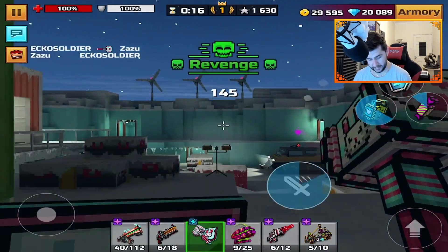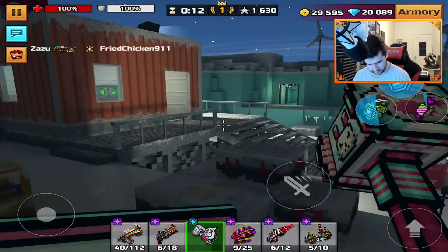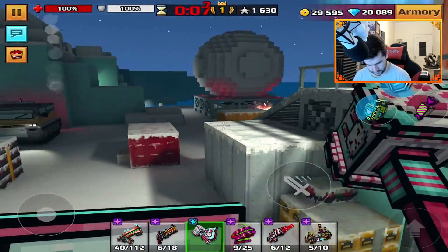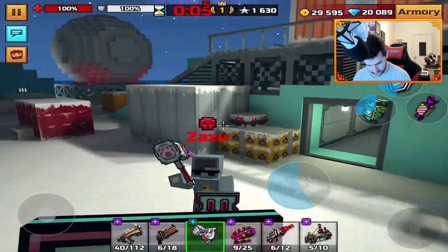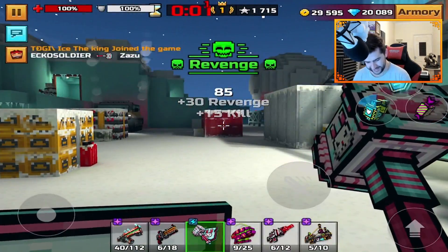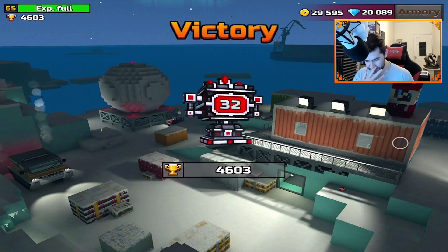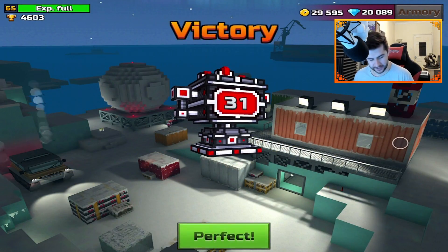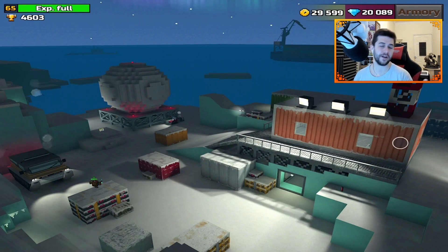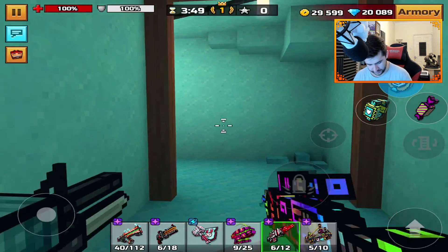We killed each other eight times each — that's insane. I actually managed to get a victory though. They all rage quit — they actually all rage quit, man. It's because I was bopping them in the face with it. 25 kills, 1700 score — just goes to show you how easy it is to win with melee only. We'll play again though — it's a brand-new game.